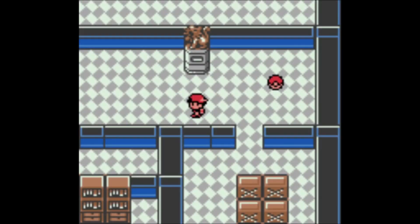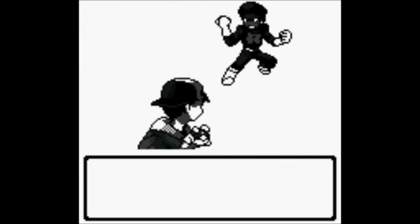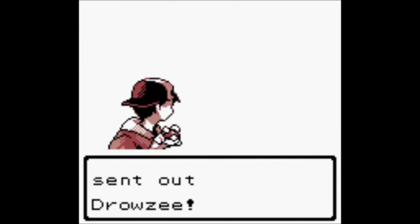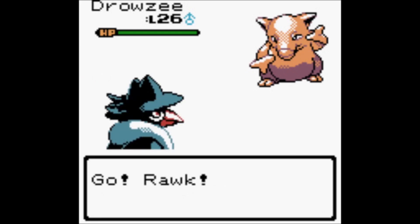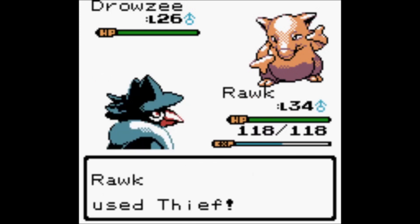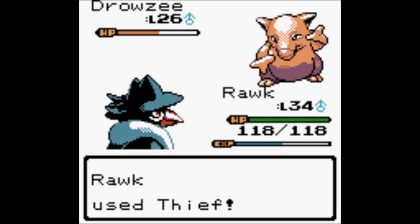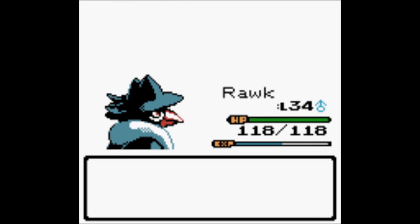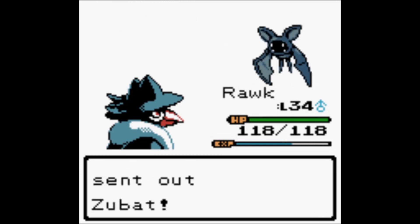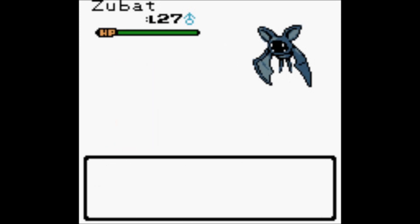Sucker Punch, for those who don't know, is a Dark-type move with 70 power that always moves first — but only if the opponent is using a damaging move. It's meant to be a priority gut-punch move. Thief is also really strong — I don't remember it being 60 power, but he's rolling over these things with Thief of all moves.